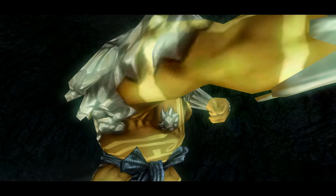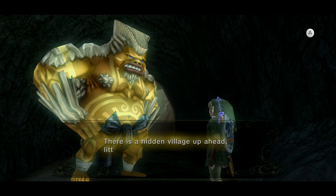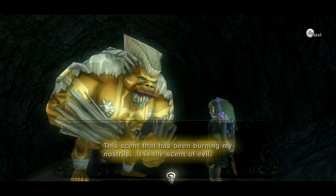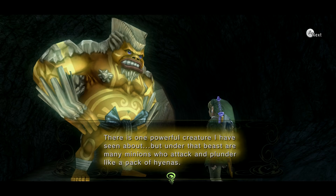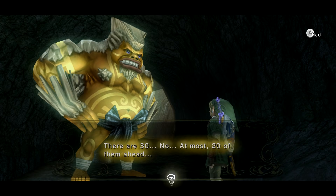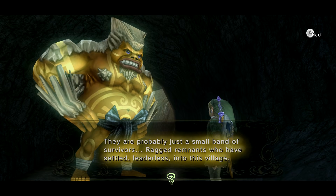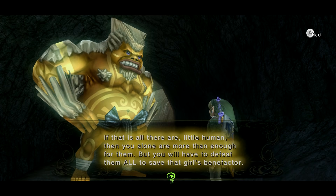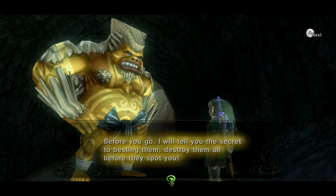Hey everybody and welcome back to The Legend of Zelda Twilight Princess HD! I'm Zelda Master and as we can see Darbus is going ham, destroying the boulders covering the hidden village. There is a hidden village up ahead, little human. The elders call it the Forgotten Place. The scent that has been burning my nostrils — it is a scent of evil. There is one powerful creature I have seen about, but under the beast are many minions who attack and plunder like a pack of hyenas. There are 30 — no, at most 20 of them ahead. They are probably just a small band of survivors, ragged remnants who have settled, leaderless, into this village. If that is all there is, little human, then you alone are more than enough for them. But you will have to defeat them all to save the girl's benefactor. Before you go, I will tell you a secret to besting them: destroy them all before they spot you. Got it, little human?